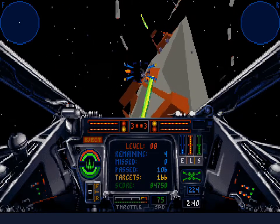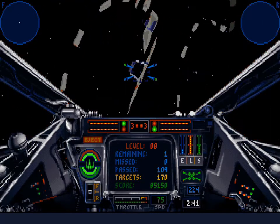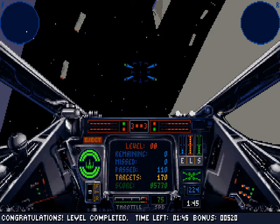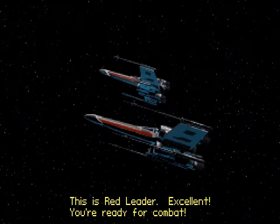All right, that's it — this is the end of the Pilot Proving Ground. It's time to move on to historical combat. We're done. This is Red Leader: excellent, you're ready for combat.